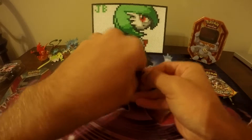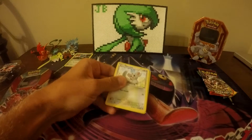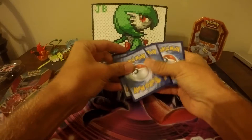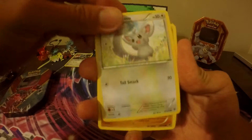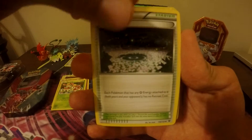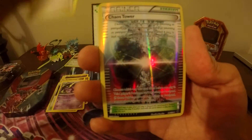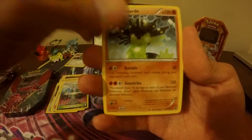Do the other Fates Collide pack, do the trick pack, back here. So we have a Minccino, a Diglett, Raiolu, a Carbink, Deerling, Fairy Garden, another Weezing, another Team Rocket's Handiwork, a Reverse Foil Chaos Tower, and a Zygarde.